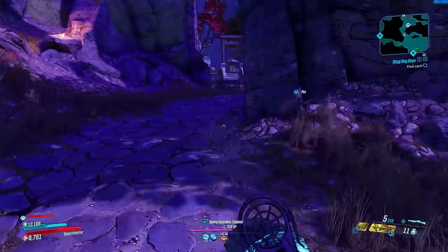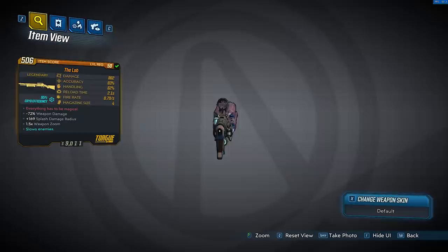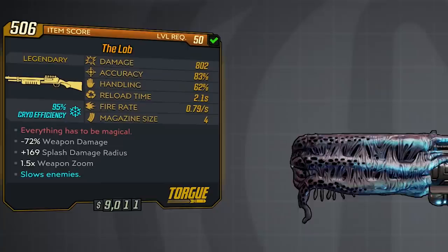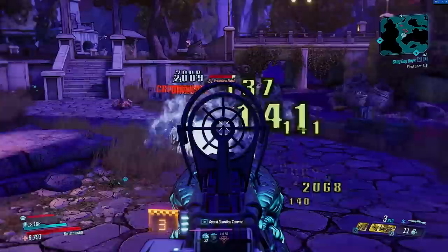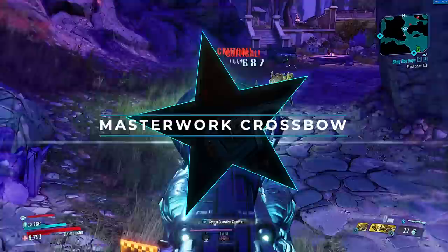Also if you're fighting bosses, it cannot pass through them. The level 50 version will be shown on screen — I tend not to go too deep into the actual stats because these are all subject to change, and often times weapons may look good on paper but then operate completely trash. In terms of the red text, it states 'everything has to be magical,' which I have no idea what this reference is, so if you do know, let me know in the comments. The weapon quite frankly just isn't magical at all.